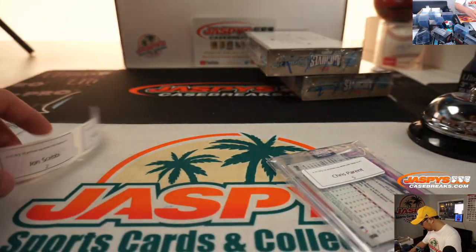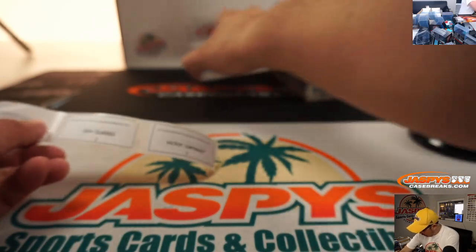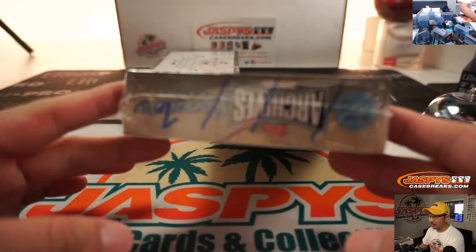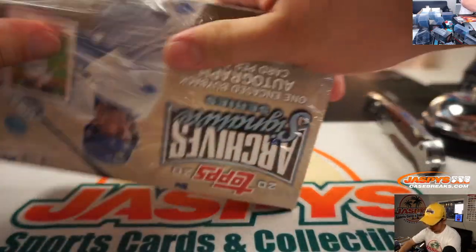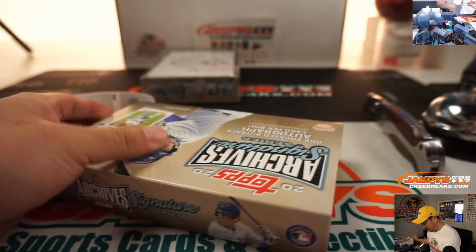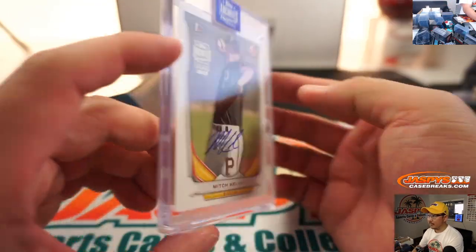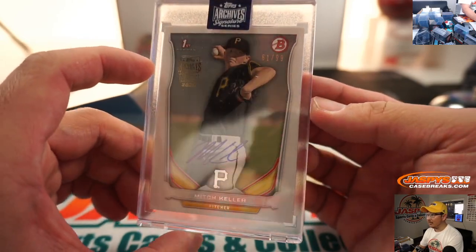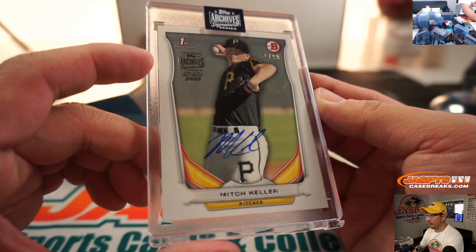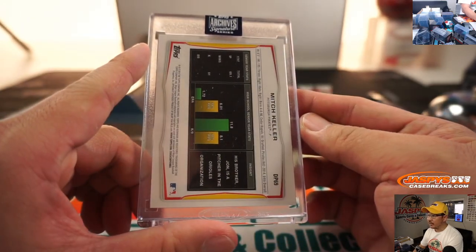John S., box two. Bam — we got Mitch Keller, 61 out of 99 on his first card. Mitch Keller's pretty solid.